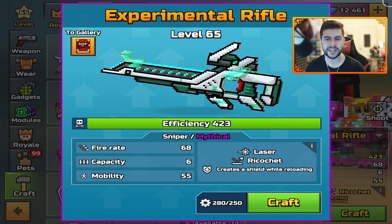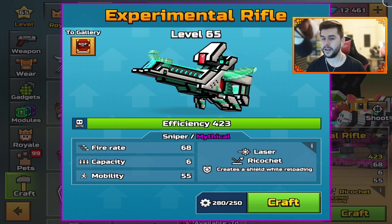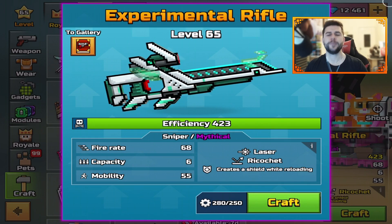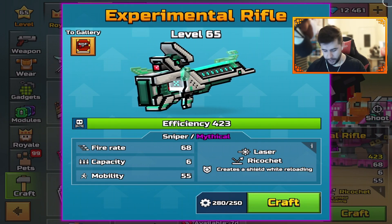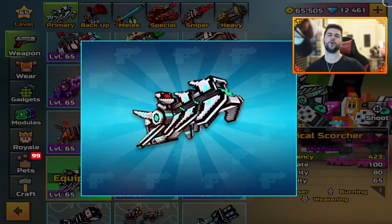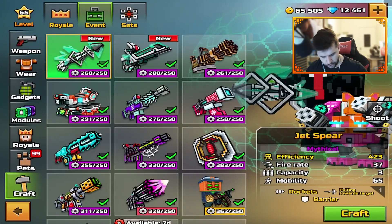The Experimental Rifle creates a shield while reloading. Fire 868, capacity 6, and mobility 55. Let's get these crafted and check out the full set effect. As always when it comes to my reviews, we start off by doing the modules at all.